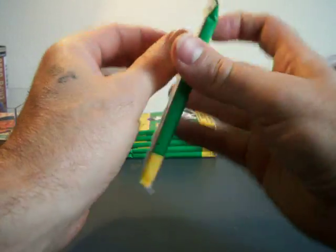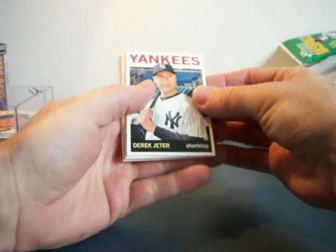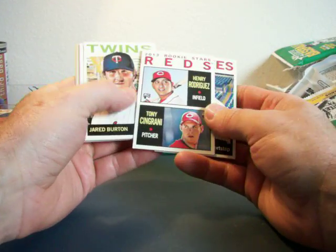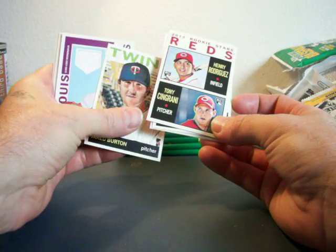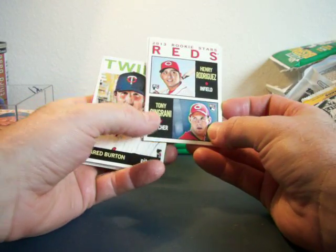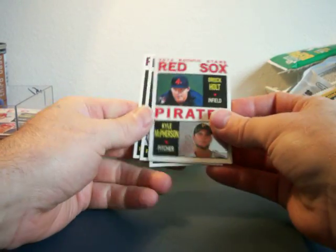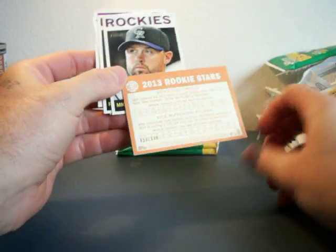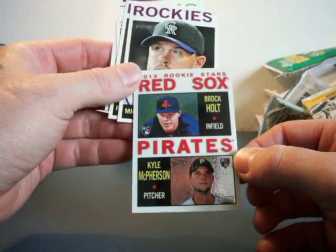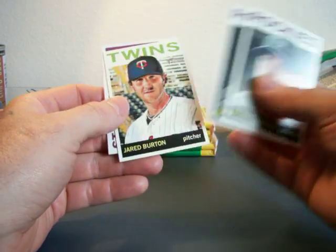High number short print is 1 in 3, so that Latos guy may have been a short print. Jeter. 2013 Rookies — I got Henry Rodriguez and Singinari. I also got a numbered 2999 — Brock Holt, Kyle McPherson, and this guy.